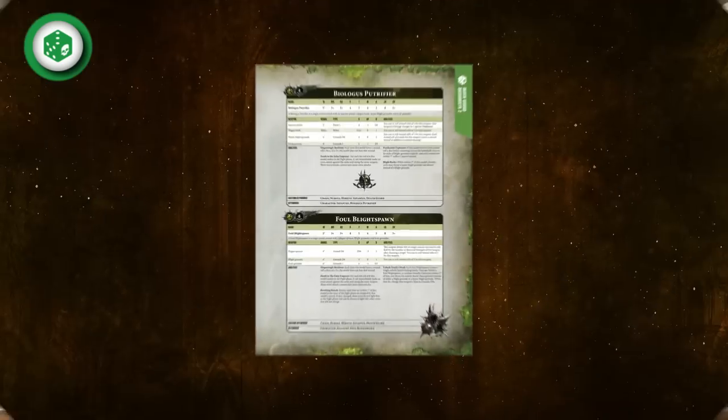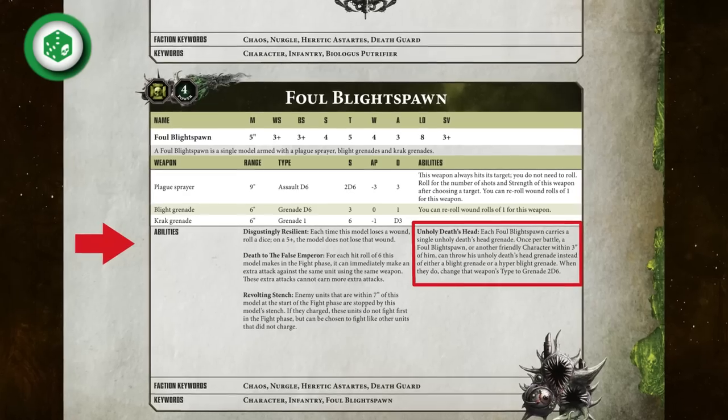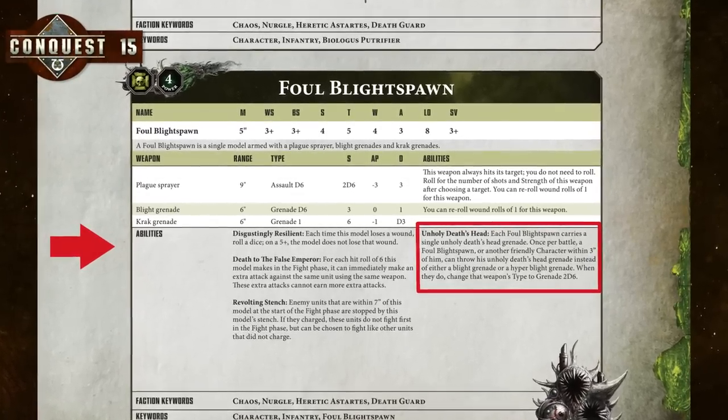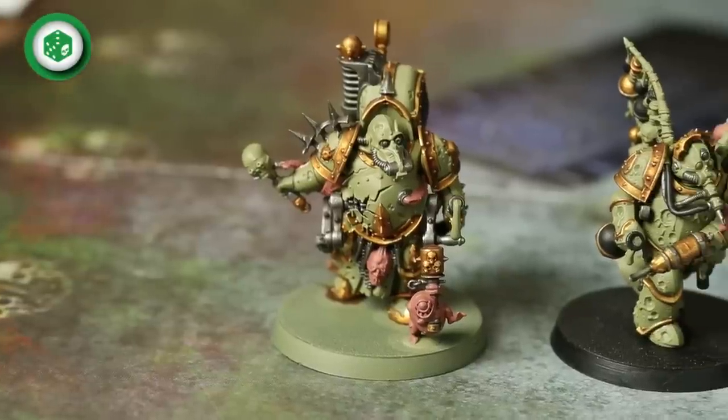The Hyper Blight grenades can re-roll wounds of 1, and any wound rolls of 6 cause a mortal wound as well as their normal damage. You can see why you'd want to keep other friendly units close to the Biologist Putrefire. Keeping him close to the Foul Blight Spawn has another benefit — one of the Foul Blight Spawn's abilities lets another character within 3 inches throw an unholy Death's Head once per battle, changing grenade attacks to 2D6. Keep both models within 3 inches of each other for an extremely powerful grenade attack once per game.